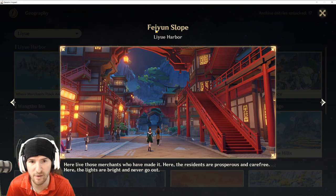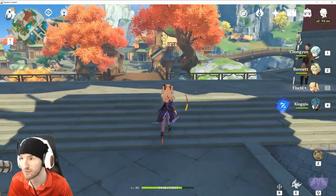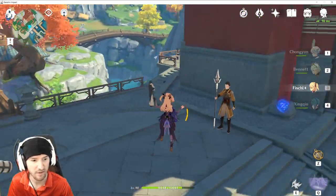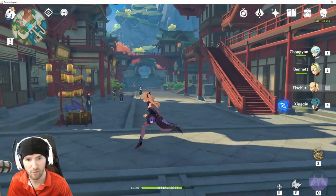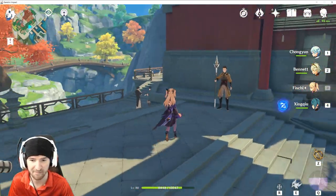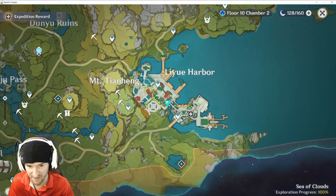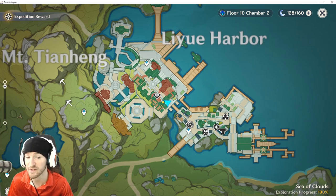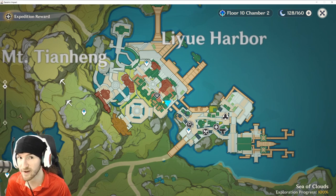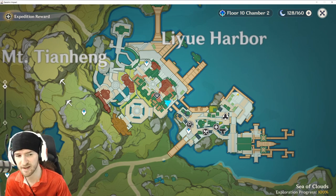Still in Liyue Harbor, we're going to go to the Feiyun Slope. This one — you should have just gotten it — it should be right here in front of this guard, moving down into that section of the map or moving into the red section of the city. Map reference — we are located right over here next to the jeweler and the secret artifact vendor. You can only see them at night time. Also, the two fish vendors are secret too — you can only see them during the daytime.